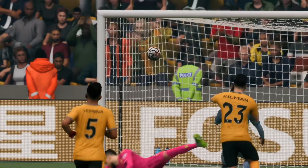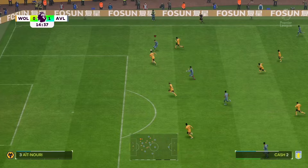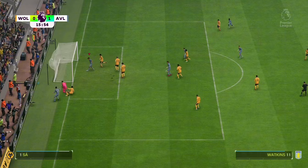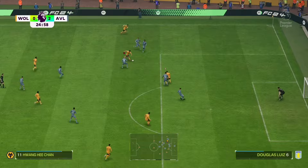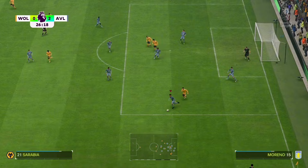Cash on the ball drives forward, finds Zaniolo, into Watkins - Watkins gets his shot off, that's a good save, but Ramsey wins the rebound and Watkins scores to make it two nil. I've changed the lineup as well - brought Ramsey and Buendia into the squad. Wolves get a chance but Martinez makes a huge save to keep us two nil up.